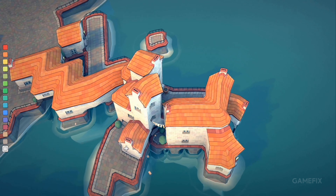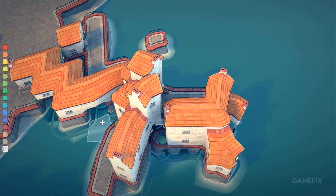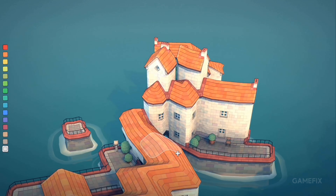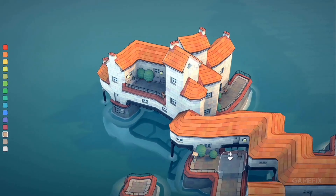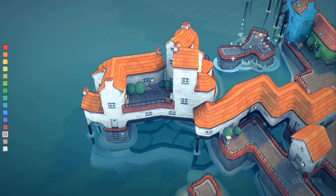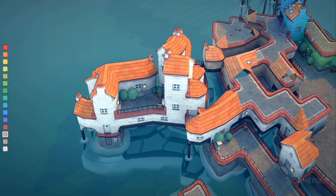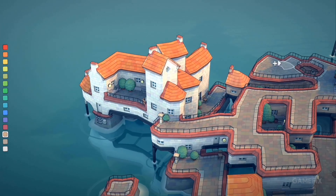Oscar Stahlberg, the developer of Townscaper, describes the game as an experimental passion project, more of a toy than a game. The gameplay is straightforward. You place blocks above the water that automatically turn into little houses, arches, stairways, bridges, and lush backyards, depending on their configuration.